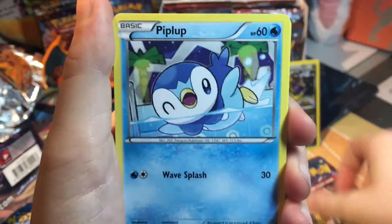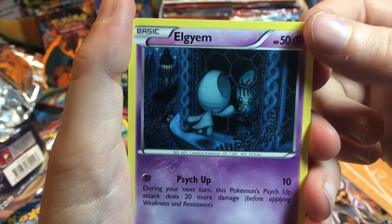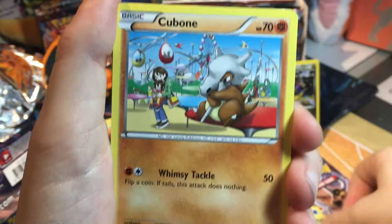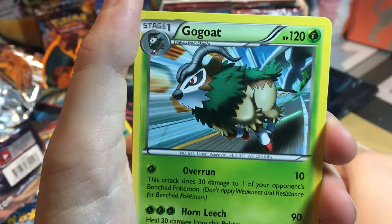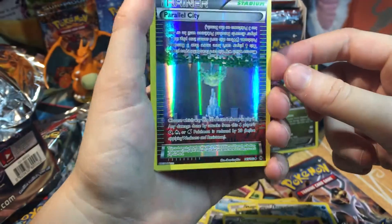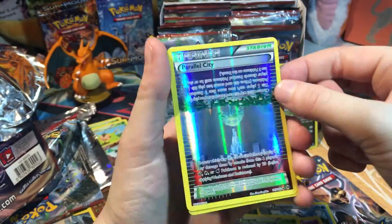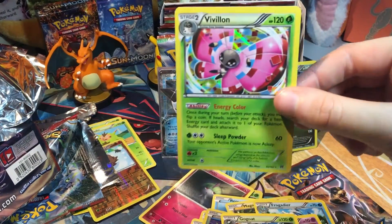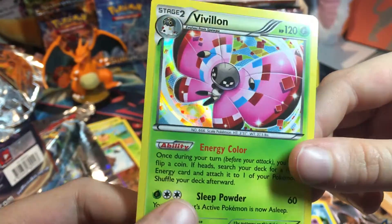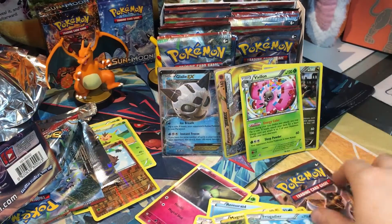Another cute Magnemite, a Piplup, Pansage. I don't even know how to say this one - Elgyem? Somebody help me in the comments below, how do you pronounce that? Cubone - so sad. Frogadier, Swoobat, Gogoat. Ooh, a reverse Parallel City! Look at that, that is cool. I didn't even know you could get reverses of this one - basically the whole thing is just crazy. And a Pavilion - oh wait, it's a holo! I didn't even notice at first. Check that out. That is a pretty cool holo.